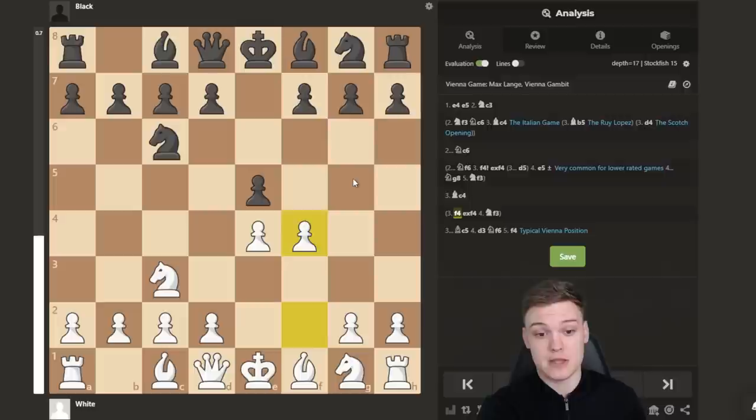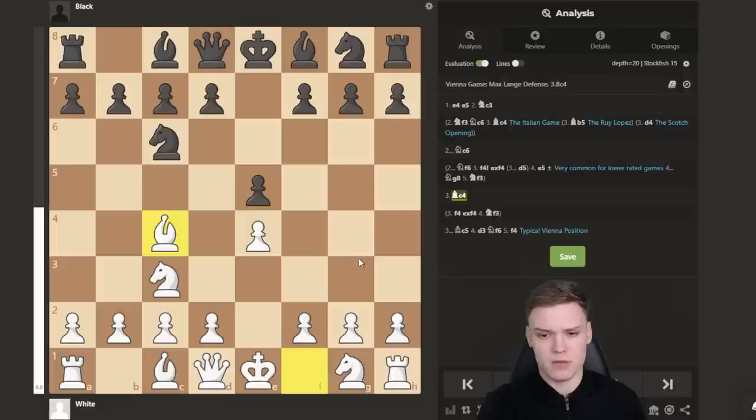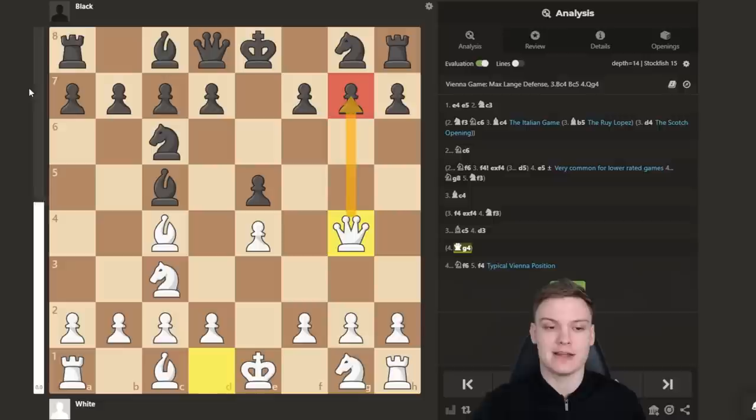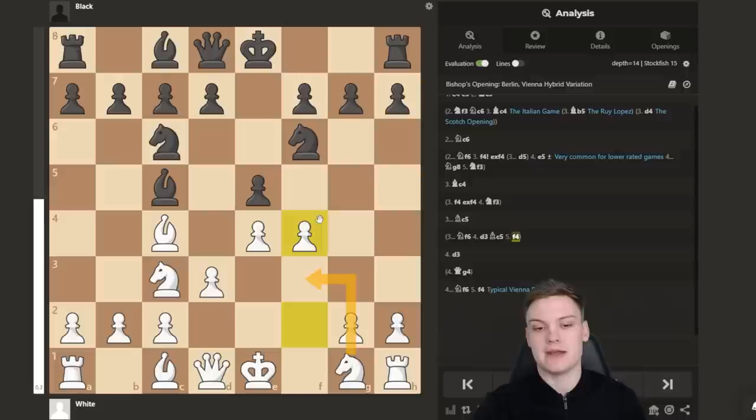Instead, here we can go for the Vienna Game — so we're no longer gambiting, but simply playing Bc4 with similar ideas. One of the most common ways for black to deal with this is Bc5, and we've got a very tricky Qg4 idea highlighting the fact that g7 is not easy to protect. If they play Nf6, we can go D3, with the main point being that on Bc5, we use the same f4 idea followed by Nf3, putting pressure in the center. If that's something you're interested in, please use the timestamps from the description to select the most useful games.